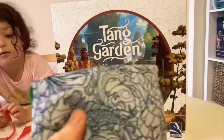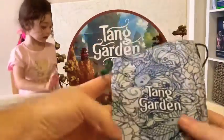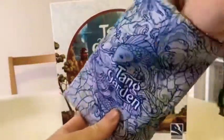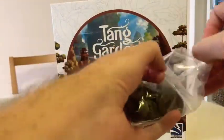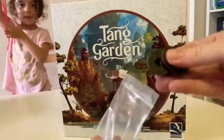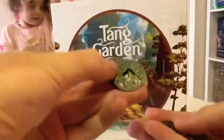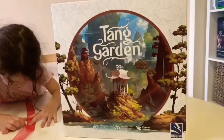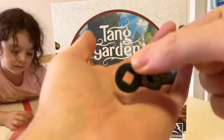We also have some upgraded coins here in this nice little koi-decorated bag. We have a selection of coins — so we've got the ten, and this little tiny one here, there's the one.